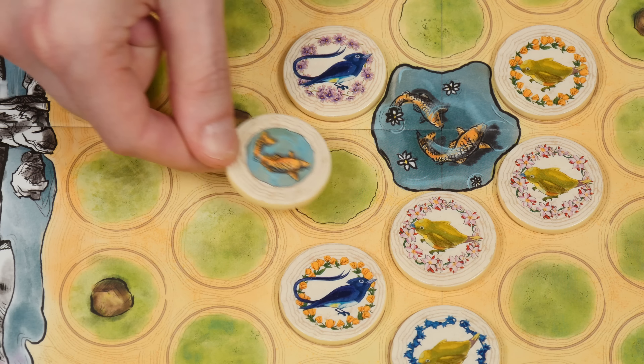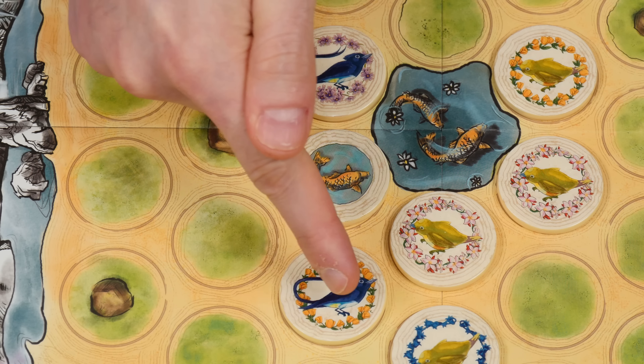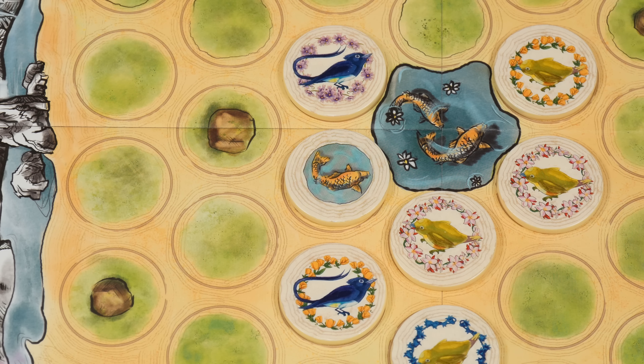This koi pond is a wild tile. When placing it, you can choose the type of bird it represents as you place it. In this example, I'll treat it as a blue bird, scoring me two points for these birds as well as one for the koi itself. Once used, the koi pond isn't considered a bird anymore and won't be counted towards future flocks, but it will help you later when scoring flowers.